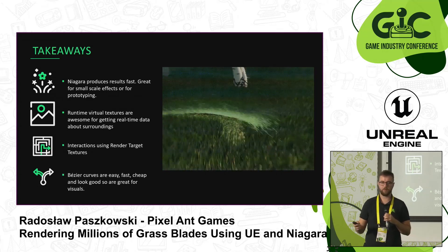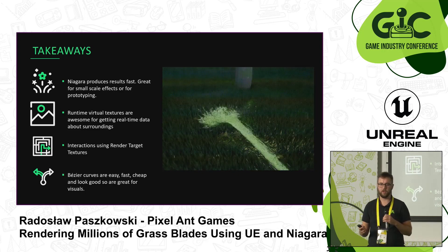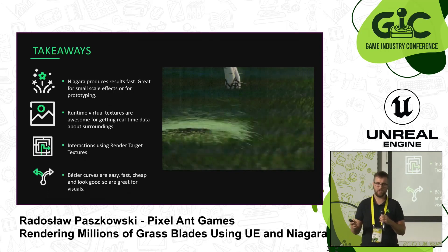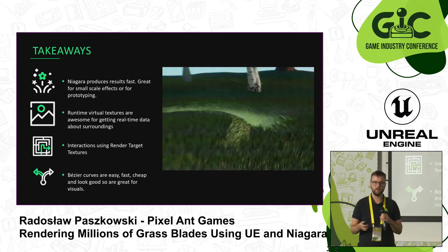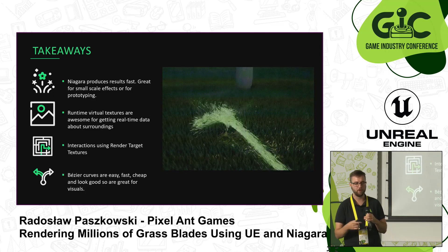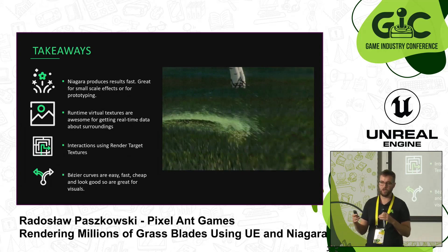The main takeaways I want you to take from this presentation: first, using Niagara is really cool — you can quickly get nice results and it's great for prototyping or showing stakeholders how an effect looks. Second, runtime virtual textures are awesome — use them for your projects, though note that currently you cannot read them in Niagara and hopefully that will be added in future updates. Third, interactions are still best done using render target textures, as there are some problems with runtime virtual textures that prevent persistency over frames. And finally, Bezier curves are super easy, fast, cheap, and look good — great for visuals.